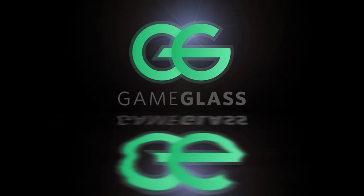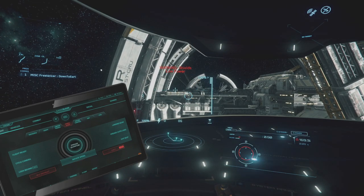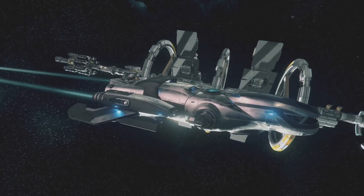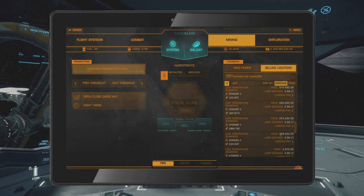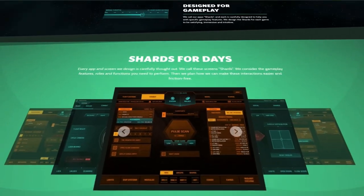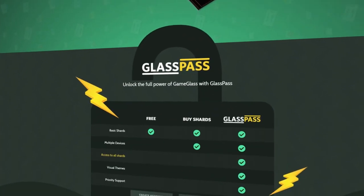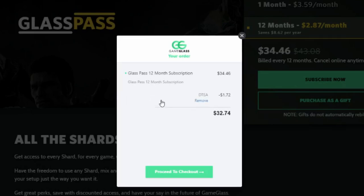Today's video is brought to you by Game Glass. Game Glass allows you to take control of your ship from a tablet or phone. All the key functions are neatly divided into well-designed shards, meaning you always have easy access to the exact features you need, regardless of what you're doing. Game Glass also works with Elite Dangerous, so extend your cockpit and get the full immersive experience. Follow the link in the video description and try Game Glass for free. If you like it and want more shards and features, you can either buy them individually or subscribe to Glass Pass. Use offer code DTEA and get 5% off your first purchase.